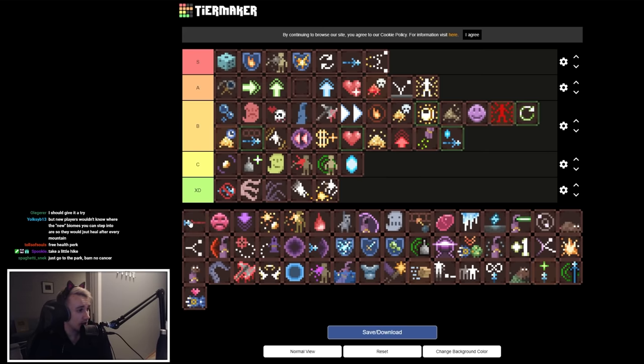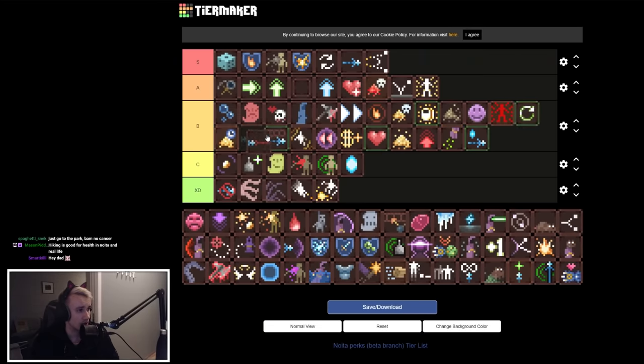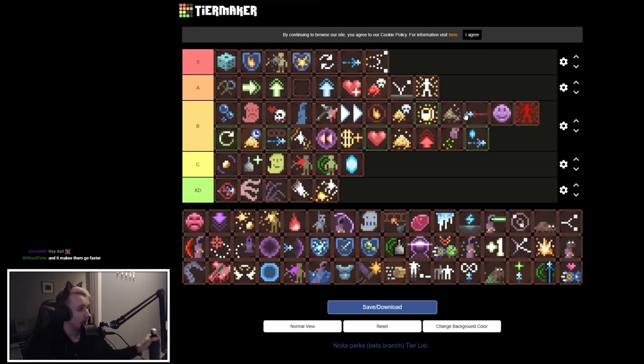Wand Pinpointer adds a laser sight to your wand and makes every spell more accurate. It's basically like Concentrated Spells but without the hidden cast delay and extra damage modifiers. It's a B tier quality-of-life perk — situationally useful if you have high-spread spells. Oh, it also makes spells go faster — that's good for casting black holes.